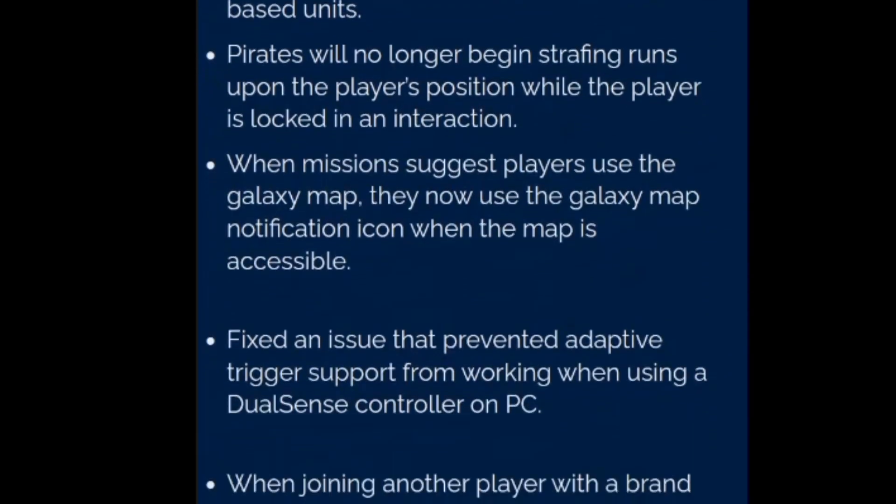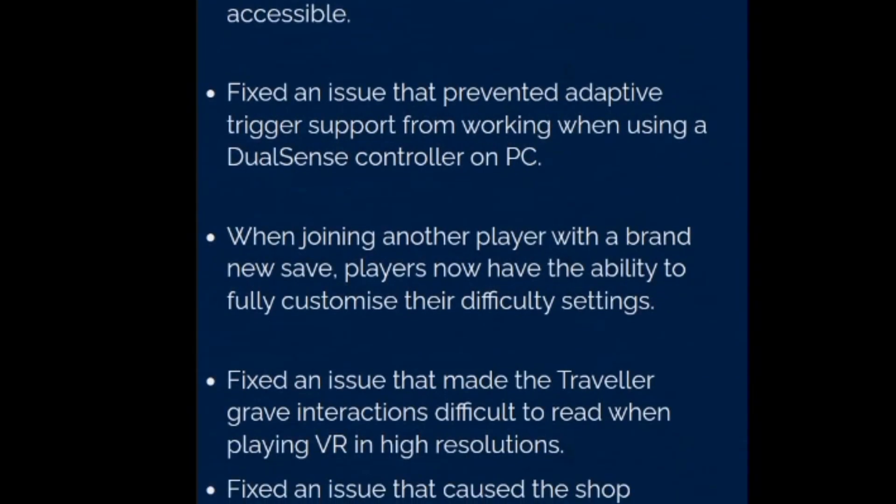Fixed an issue that caused the camera to still automatically adjust to slopes when the camera movement option was set to manual. Fixed an issue that allowed the multi-tool to overheat too early while the mining bonus from extreme cold storms was applied. The large artifact crates found at buried ruins no longer report themselves as damaged technology in need of repair, and instead suggest that they be unlocked with a key.